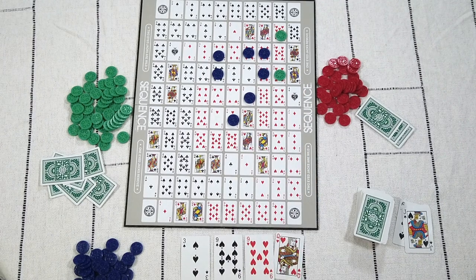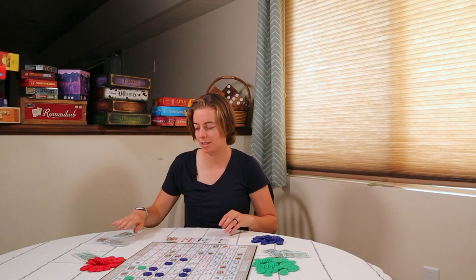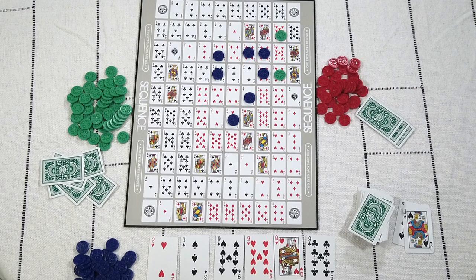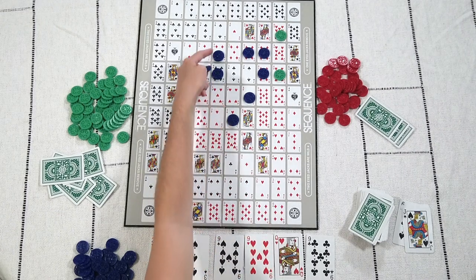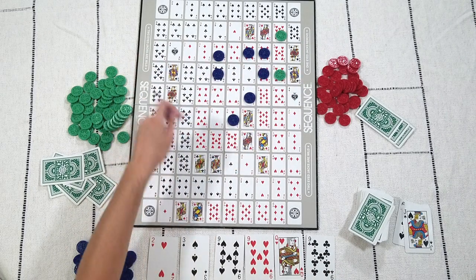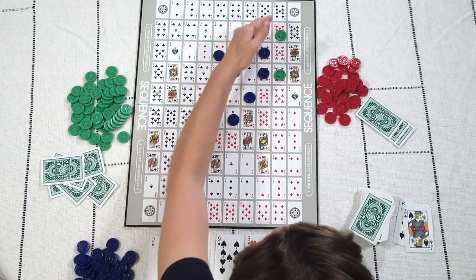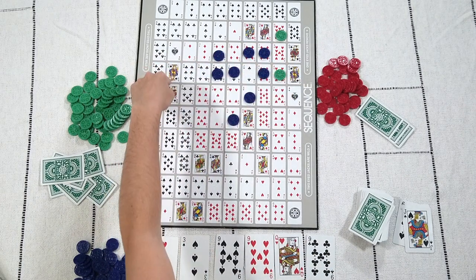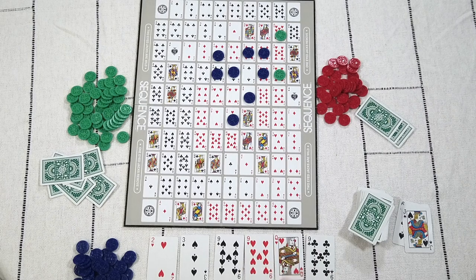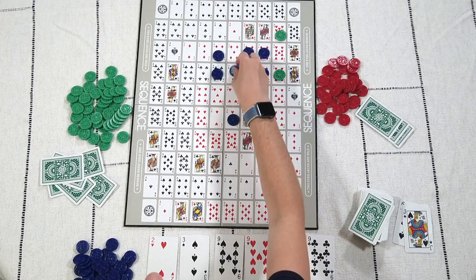This next strategy I call opening opportunities. Essentially, when there isn't a particularly great play available, you play a piece based on what will open up the most opportunities for you. For example, with the current layout you might have a possible vertical line, a horizontal line, and a diagonal. Adding a piece in a certain spot could open another diagonal and strengthen a horizontal at the same time. Keep in mind that your next turn you might draw a five of hearts and a seven of hearts, and it wouldn't have mattered unless you had placed that piece down first.